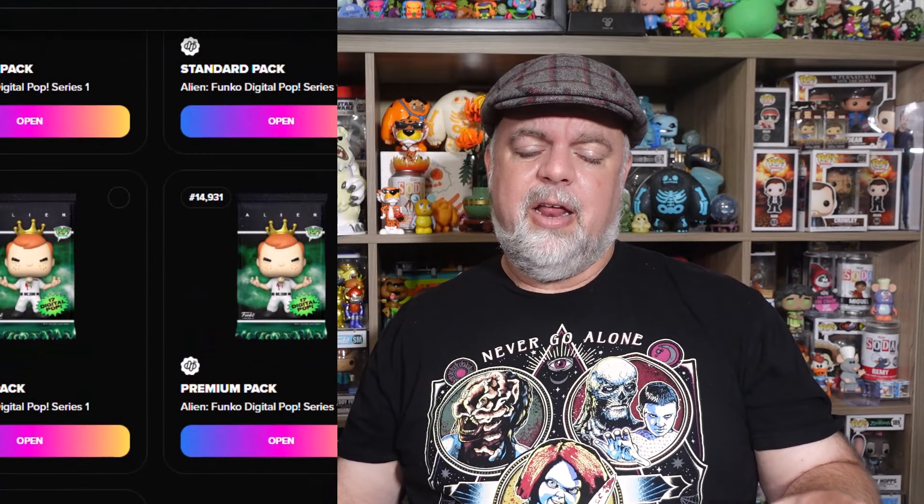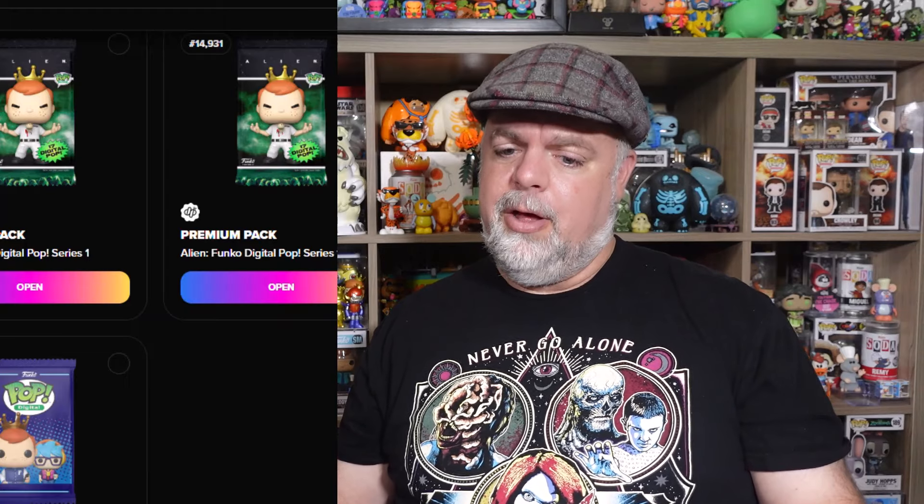Another standard pack — this should be our sixth standard. We did pretty well — a lot better than our premium packs so far. Common, common, maybe epic? Common, rare, and rare. We didn't get another grail, but I'm happy: out of six packs we got an ultra, a grail, and a couple of epics. The grail really makes the day.